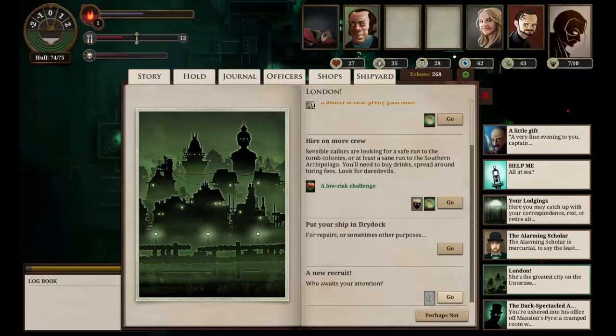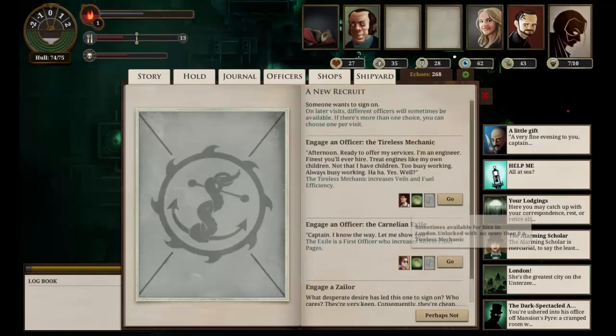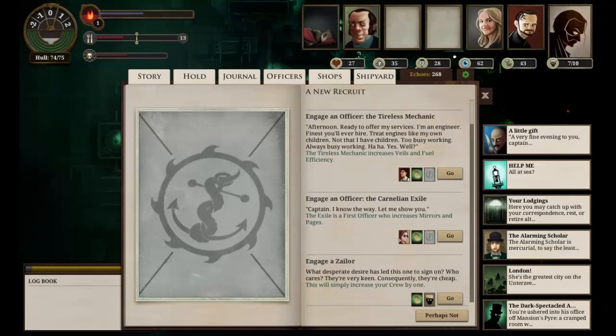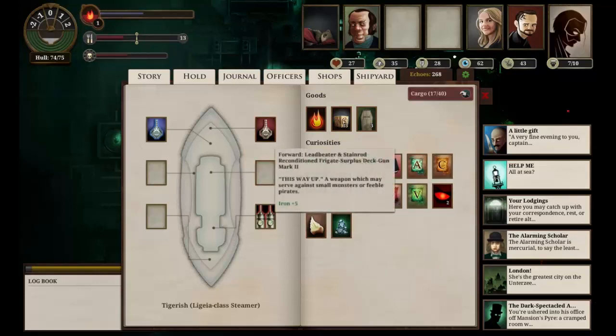Let's have a quick look and see what new recruits we have out there. We have a tireless mechanic which we don't need and a first officer who we don't need. I think we've done these already to be honest with you. Let's have a quick look in our hold. We have some cargo but we don't actually have much of interest - we sold all that we possibly can.